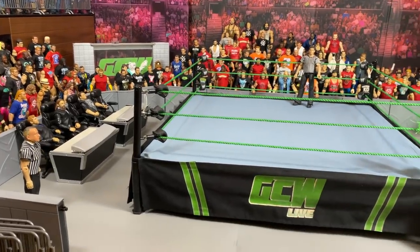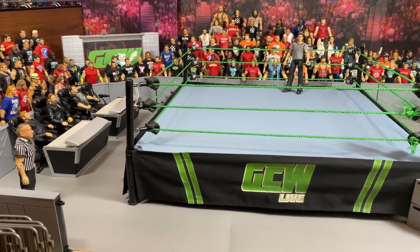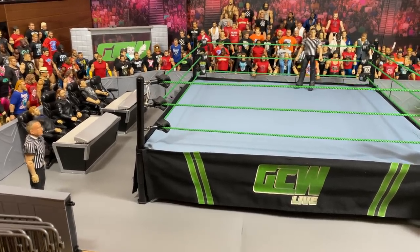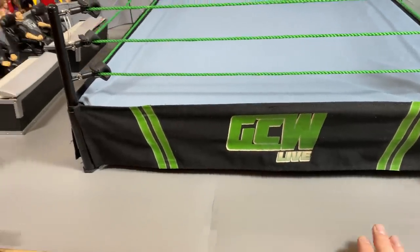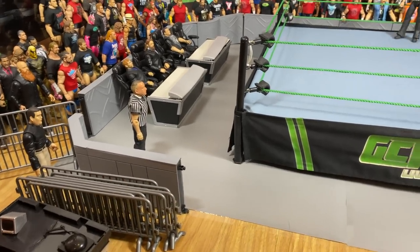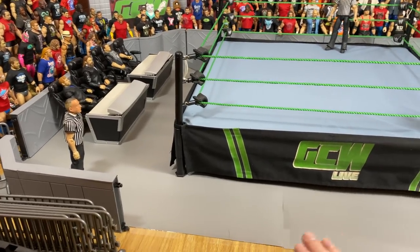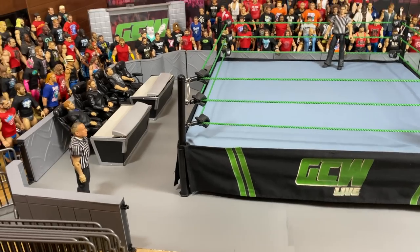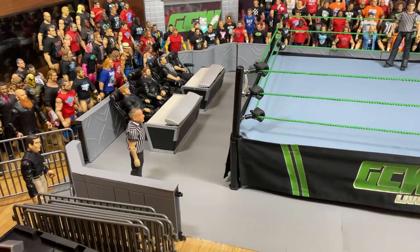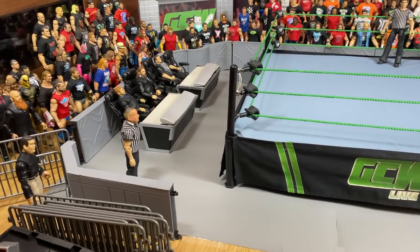The tour starts right here in the GCW ringside area, which is pretty similar to how it looked on previous shows. The thing is we have a better floor now because this one actually matches the barricades way better. The other one was all right, but this just matches way better and looks like a current WWE floor. The gray is pretty much the same — not a hundred percent, but very close.